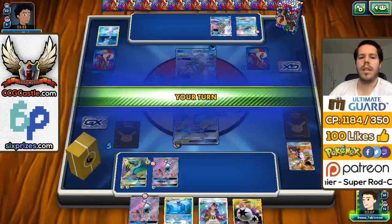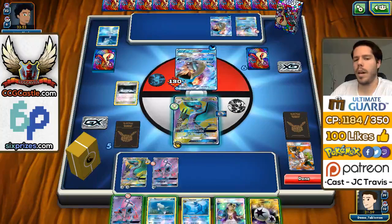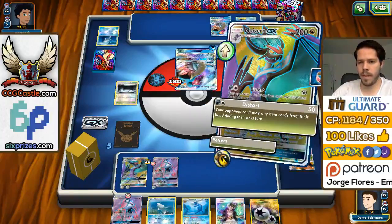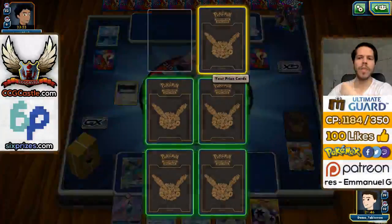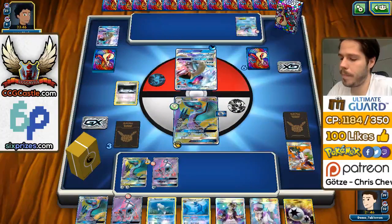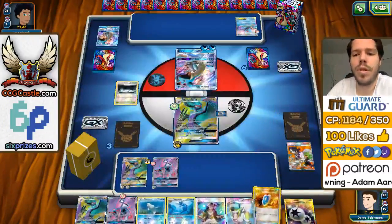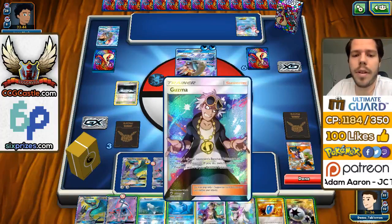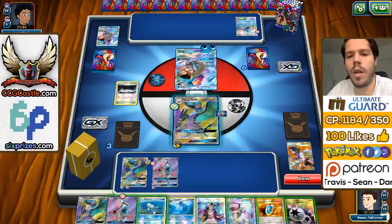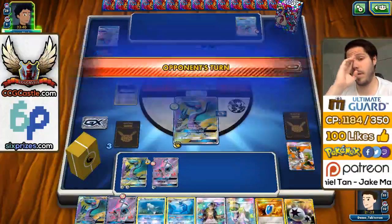My opponent just keeps using Collect, which means we will get a knockout on the Lapras. That Lapras is not a threat at all for us. We cannot use our own Tapu Lele, so there's that drawback. But we're getting very far ahead, and the tools for my opponent to make a comeback — such as Aqua Patch and Max Elixirs — are not available to him right now. Worst comes to worst, if that's the only Lapras he has available, I have Guzma ready for whenever he uses a GX attack, and I can break the lock and use Sonic Volume to 2-hit KO the Lapras.